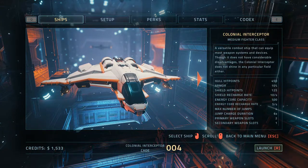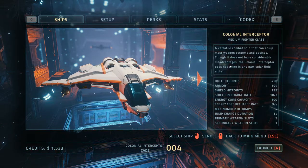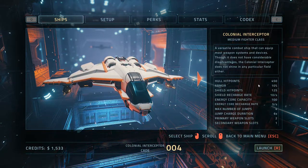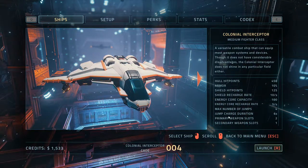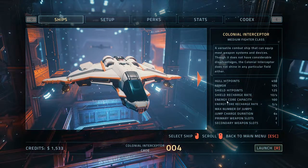So I'm going to talk through the various sections. This is the initial start here. Here's your first ship you start off with - this is a Colonial Interceptor. You can see all the stats here like hit points, maximum number of jumps, maximum weapon slots, secondary weapon slots.